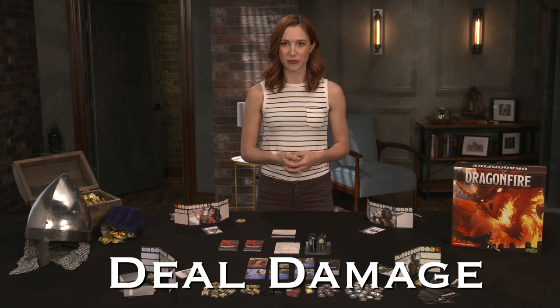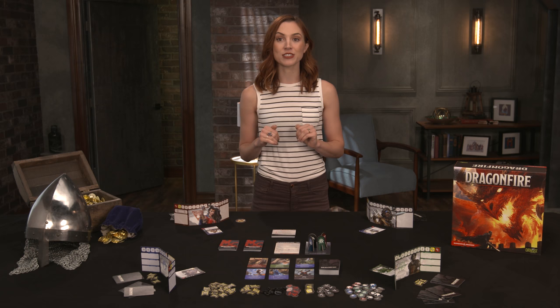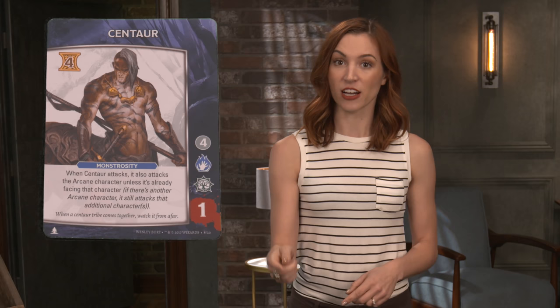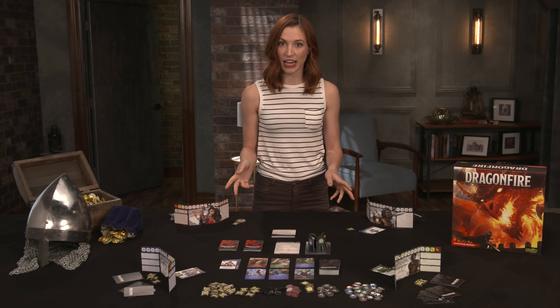Once cards have been played and their abilities resolved, it's time to deal damage. Starting with an encounter of the active player's choosing, apply damage to the damage track of the encounter, located on the right side of the card. Damage icons on the top left of player cards are pooled and assigned to the levels of the damage track, starting from the top down. Any type of damage can be applied to colorless icon levels, but colored icons require that damage type to clear. Levels must be cleared from top to bottom, and partial damage dealt to a level is removed at the end of each player's turn. However, when a level is cleared, it's cleared for all players, so it's possible to defeat encounters over several turns. If any encounter's damage track is completely cleared, it is defeated! Players collect gold equal to the gold icon on the encounter card, starting with the active player and passing to the left, everyone taking one gold at a time until the value is reached. At the end of the deal damage phase, all cards played and defeated encounters are placed into their respective discard piles.